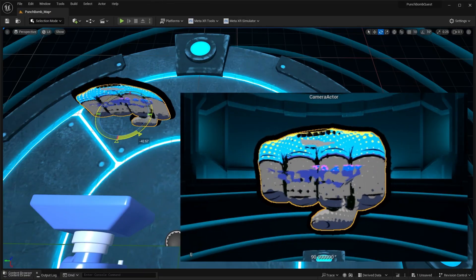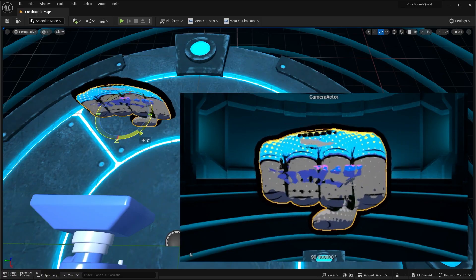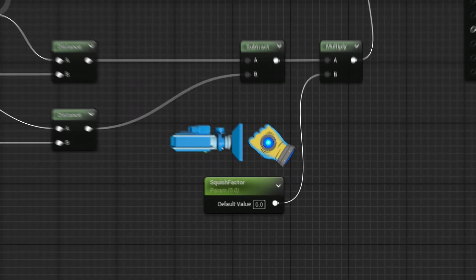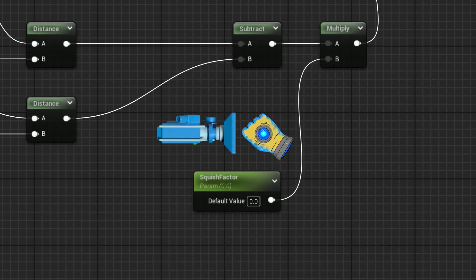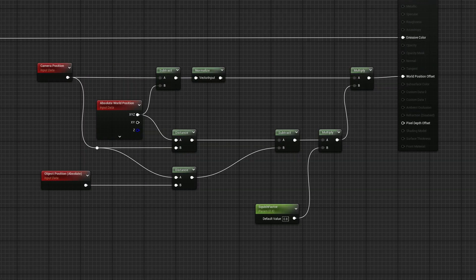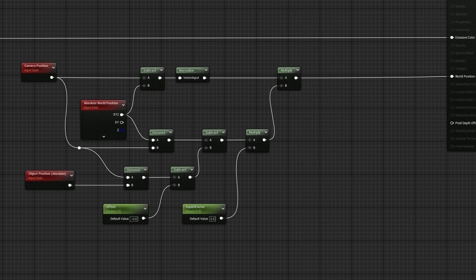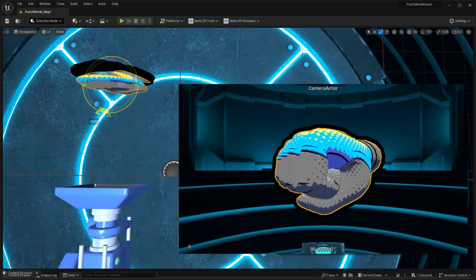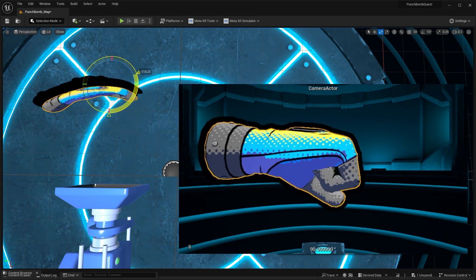But we still have two things we need to take care of. First, being completely flat causes some glitchy shading issues with the overlapping polygons. We can fix this by multiplying everything we've done here by a squish factor — one being completely squished, zero being not squished at all. And second, we need to be able to offset our distance so we can move the fist in front of the outline. We can do this by just subtracting an arbitrary value from the distance between the object and the camera. Put it all together, do the exact same thing for the outline while still keeping the ballooning math, and we have two objects that are flattened, offset, and still look correct from the perspective of the camera.